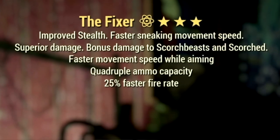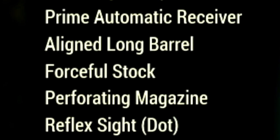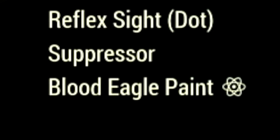Over the weapon, what we're using is my trusty The Fixer, with the main legendary effect being the Quad effect — quadruple ammo capacity — a 25 percent faster fire rate, and also faster movement speed while aiming. The mods we're using are a prime automatic receiver, aligned long barrel, forceful stock, perforating magazine, reflex sight, dot suppressor, and the Blood Eagle paint.